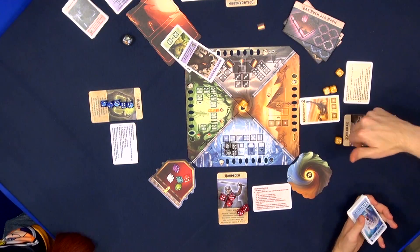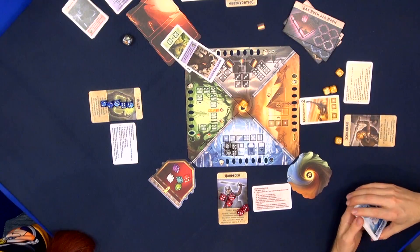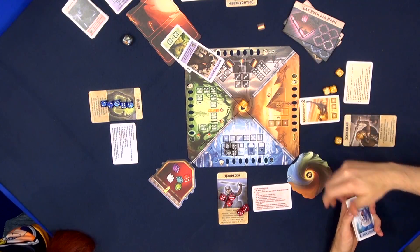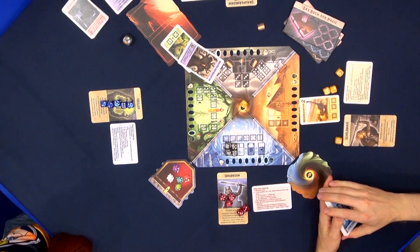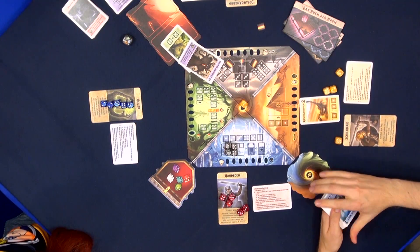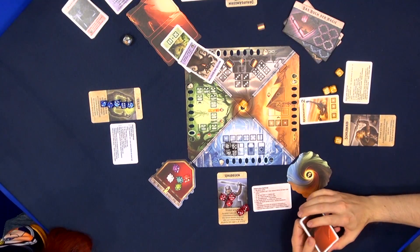The game continues until we've either rescued enough stones of power, or one of the realms has been damaged enough and reduced to zero — which means we lose. Another way to lose is if we run out of cards in the deck, since the Master of Shadows gets shuffled back into the deck to come again once he's done his dirty work. He doesn't forget about us.